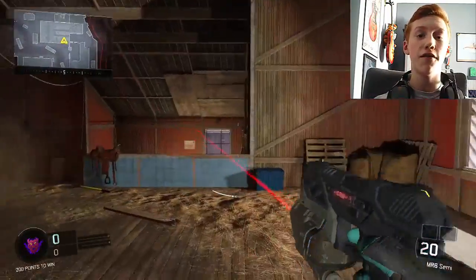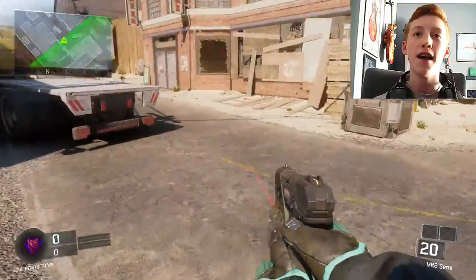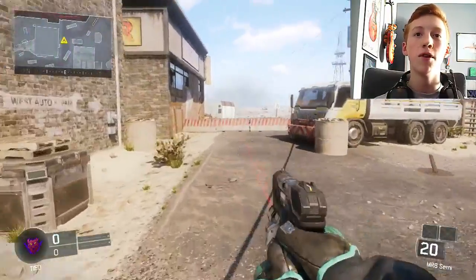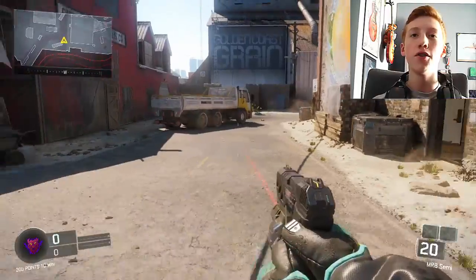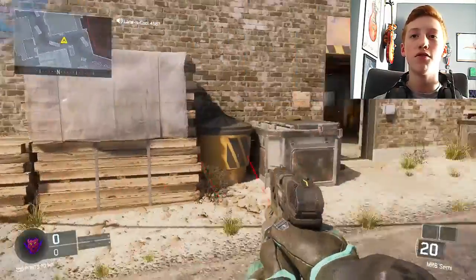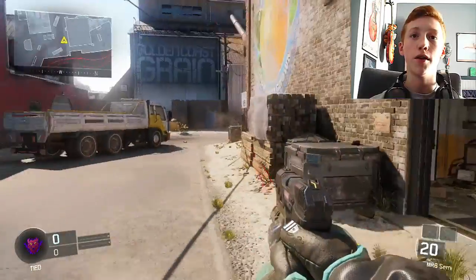That's the first of three tips. The second one is called a G-slide, which I'm not the best at. What you do is when you're running, you jump, and then you press the crouch button which makes you slide, and then you jump right in the middle of your slide to fling you forward.